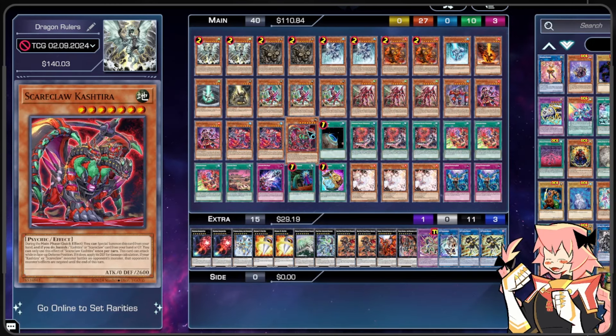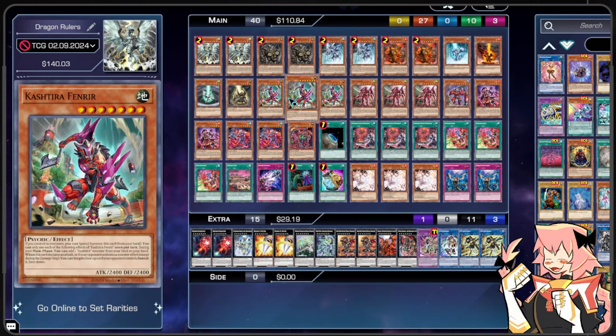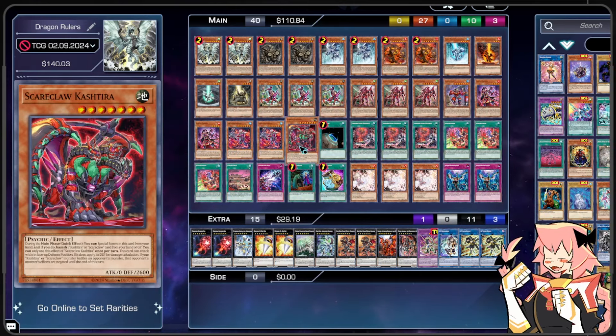Our last Kashtira is Scareclaw Kashtira. During the main phase as a quick effect, we can Special Summon this card from our hand, and if we do banish a Kashtira or Scareclaw card from our hand or graveyard. This card can attack while in face-up defense position — it's a Super Heavy Samurai — and if it does, apply its defense for damage calculation. If a Kashtira or Scareclaw monster battles an opponent's monster, that opponent's monster's effects are negated until end of turn. Sometimes having an Armades is just good enough, and being a 2600 attacker might also sometimes be good enough. It is also just another Earth, so it's just another Kashtira card, and worst comes to worst it's just a level 7 extender to Xyz climb.